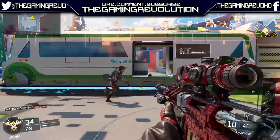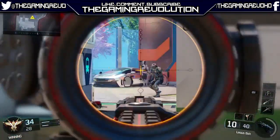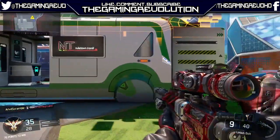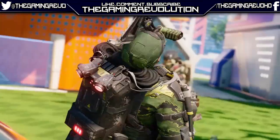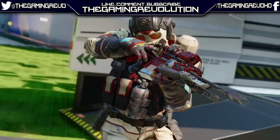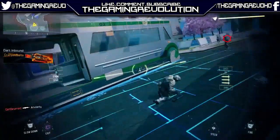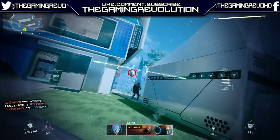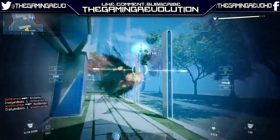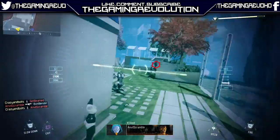This map is going to be so hectic. The flank routes that Treyarch have created are incredible — this map just looks insane. There's also a small early easter egg puzzle, because on the second Nuketown, Nuketown 2025 in Black Ops 2, there was a little easter egg where you could play arcade games and things like that, and I believe they're also bringing back some easter eggs in this map as well to do with games.